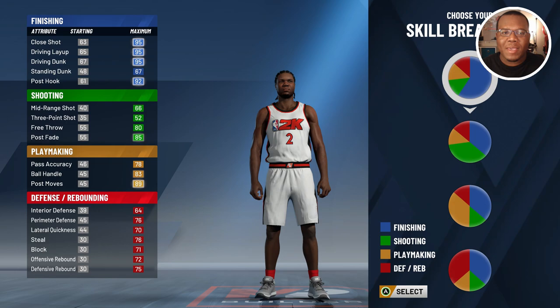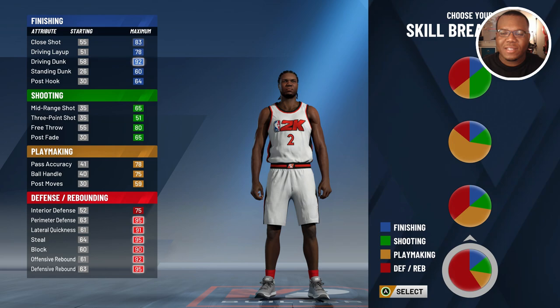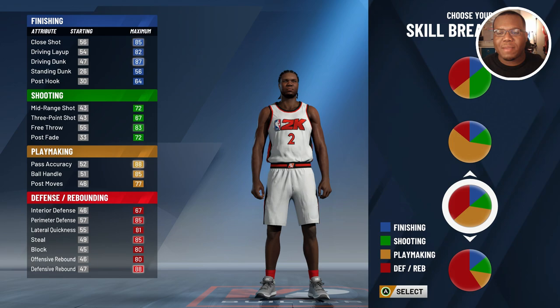The main two things I can point out in Kawhi's game that we have to showcase are his playmaking and defending ability. This man can handle the ball for somebody his size very well, and also can defend at an elite level, guarding one through four effectively and efficiently. So we're going to go ahead and go to the playmaking and defending pie chart — that's the one you want to use.